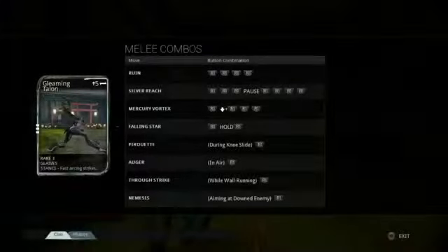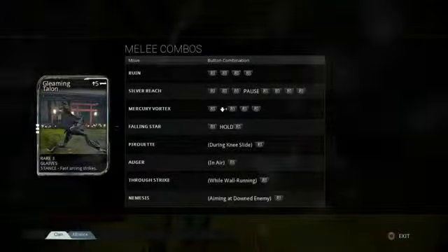We've taken every weapon that had three or four attacks and now they each have like a dozen things they can do, with different stances that give you more energy to put into your mods. There's also the channeling feature — it's kind of our secret Warframe sauce where you put your Warframe energy into your melee weapon when you want.